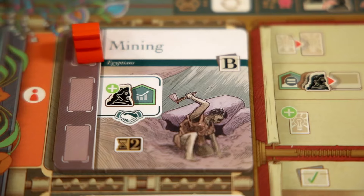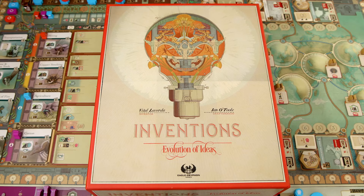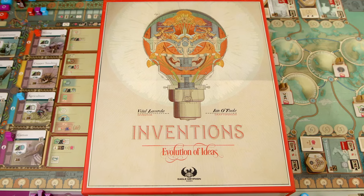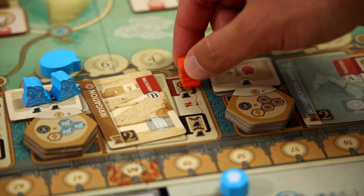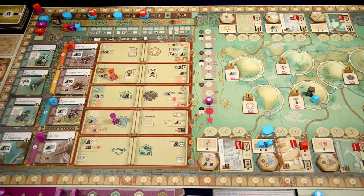Hello everybody, welcome to Totally Tabled. My name is Shaggy and today I'm doing a full solo playthrough of Inventions: Evolution of Ideas. This is the newest game from one of my favorite designers, Vital Lacerda. Inventions was my number one most anticipated game of 2024.